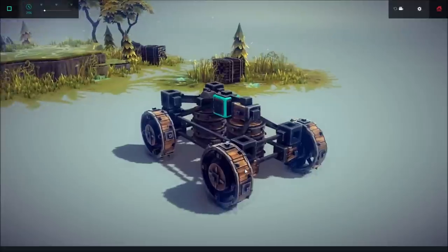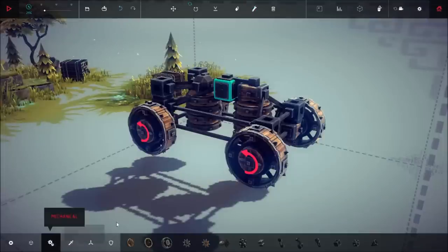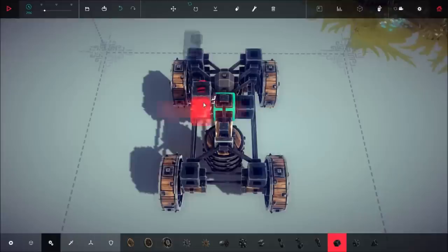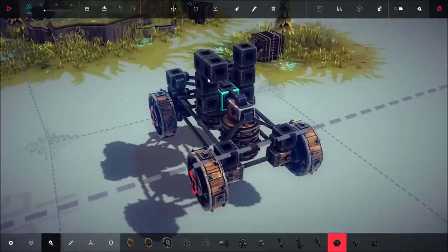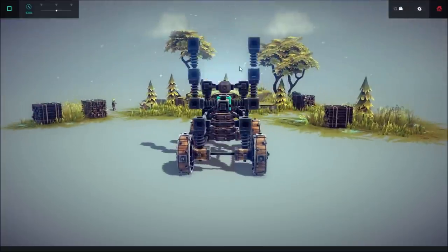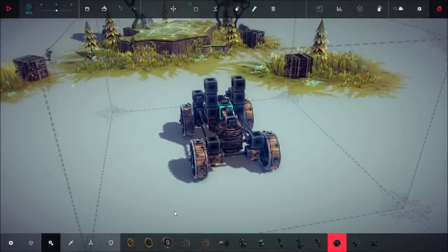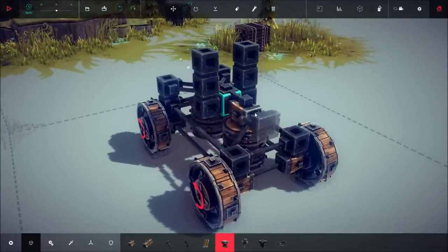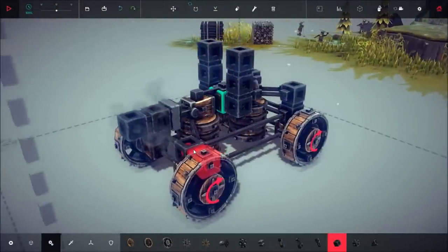Now that we have the truck braced up let's go ahead and move on to the weaponry section. Go to our mechanical section, select your pistons, and place two on the sides of this core block, then place another two on each of those so that you get a total of four pistons sitting on top of the side pistons. So when you hit H it gives you this field goal or slingshot look — that's what we're going to use to propel the catapult. Next take our hinge and place it on the back of the back piece, making sure it's horizontal and not vertical.